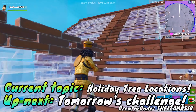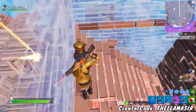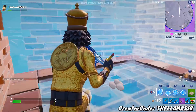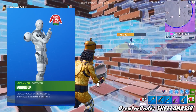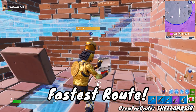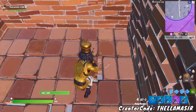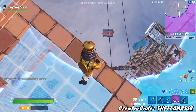Let's get into how to dance at the different trees. The challenge specifically says to dance at holiday trees in different named locations, and you need to do that five times to unlock the holiday sweater emoticon. For this one, let's jump into game to show you the exact locations and the quickest route — the closest locations together that have these trees. I would definitely recommend jumping into Team Rumble for this, because you can use your glider redeploy and that helps you move between locations a lot faster.